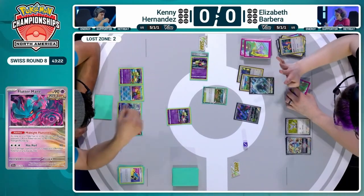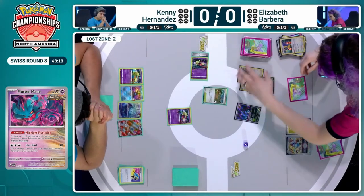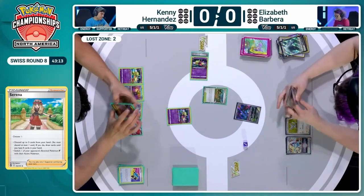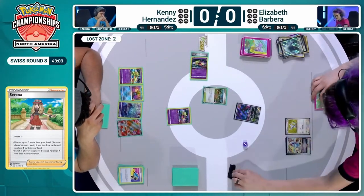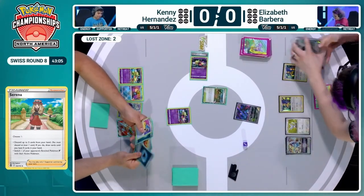Now we see the Lugia Revolution, and it looks like Serena is going to discard that second Archeops for Elizabeth — she is ready to rumble. Attacking with Fluttermane is great here. You know how disruptive it's been for Kenny, and Fluttermane can KO Comfey pretty happily. This is going to be fantastic for her.